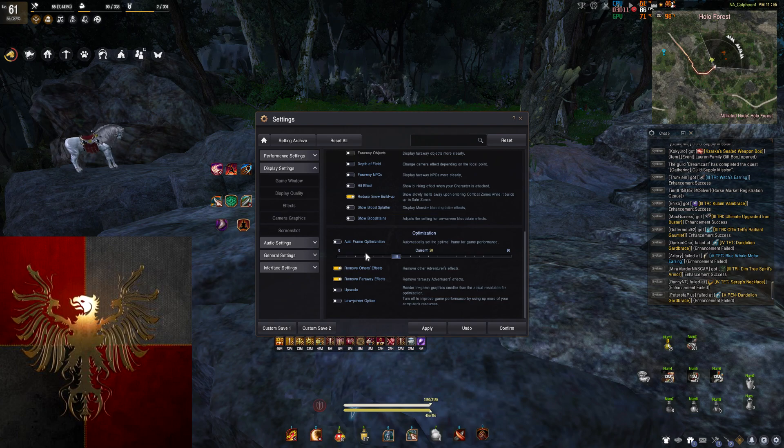Optimization — all the stuff I don't touch except for these things right here. I play with effects off most of the time. The only time I ever turn this on is for 1v1s, and sometimes I don't even do that. I turn this off so that I get more FPS in large scale.